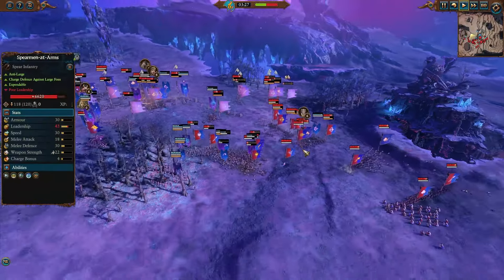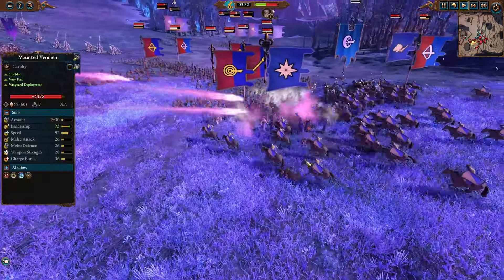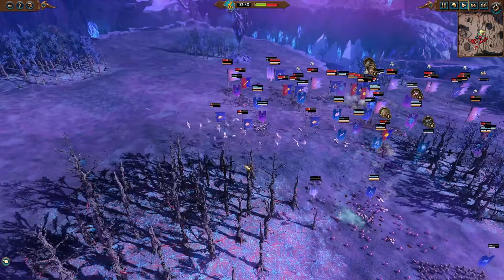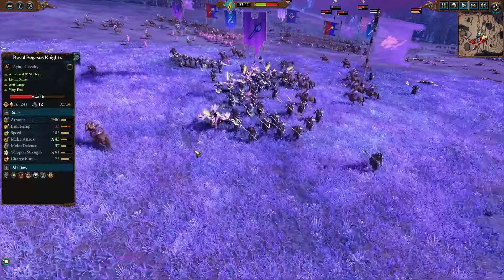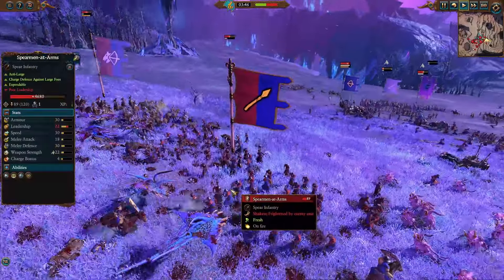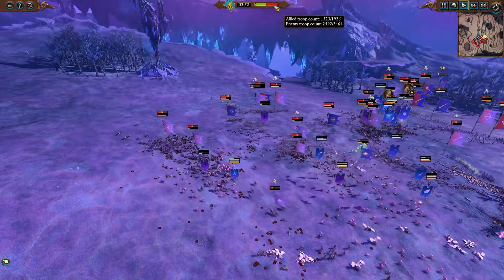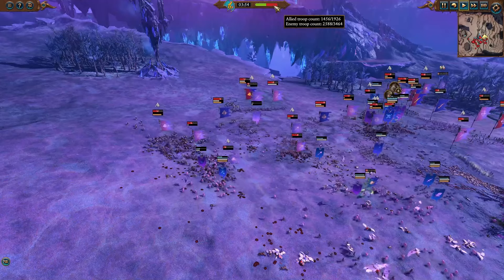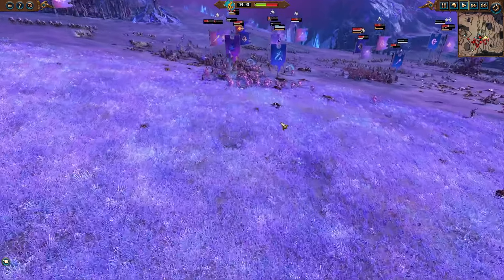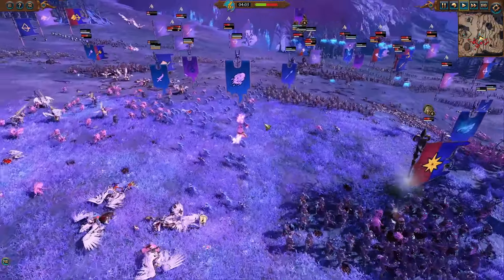The right flank is just being held for Tzeentch — they're not trying to push, mainly because a lot of their units are on the left side. They absolutely crushed the left side of Bretonnia early on in this fight, and that's what we need to see more of. Tzeentch have only taken about 500 casualties to where Bretonnia is nearing a thousand at this point — a two-to-one kill ratio for Tzeentch, which is exactly what you'd like to see.